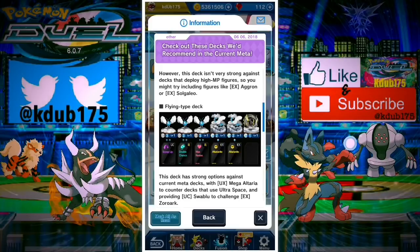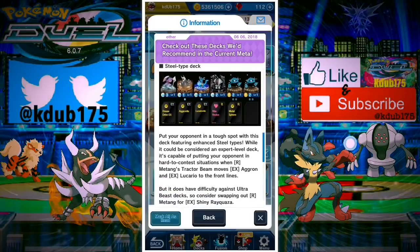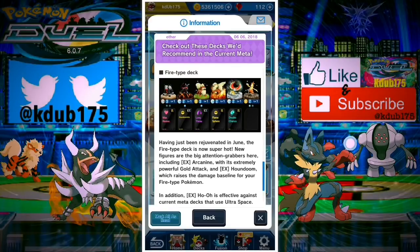So they're kind of showing you a few decks. There's the standard deck, then they have the flying type deck which is definitely a good deck - triple Swablu, double Altaria with Mega Altaria, and then the shiny Rayquaza to combat the Rendezvous from Celesteela. Then they have a steel type deck showcasing Mega Lucario, Aggron, Mega Aggron, a couple of Metang, Registeel - pretty strong deck. And then there's the fire type decks.